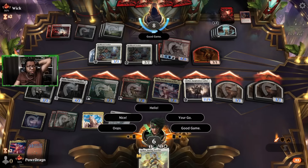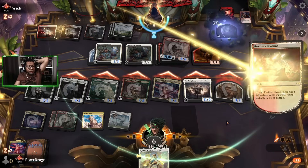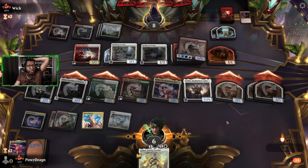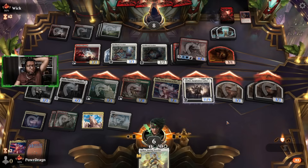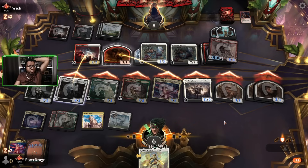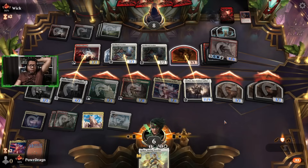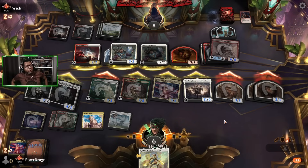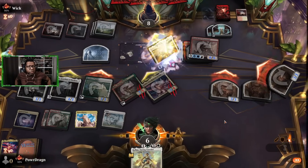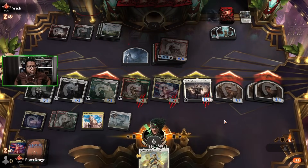Oh wow, they're giving us the GGs. They're still gonna go through the motions making blockers. Oh my goodness — this looked like we had no shot at winning at one point. I assume they block all of our biggest things and we have way more than enough. Even playing Ishin as a blocker kept them from being able to attack for lethal last turn too. Wow — that was a good game!